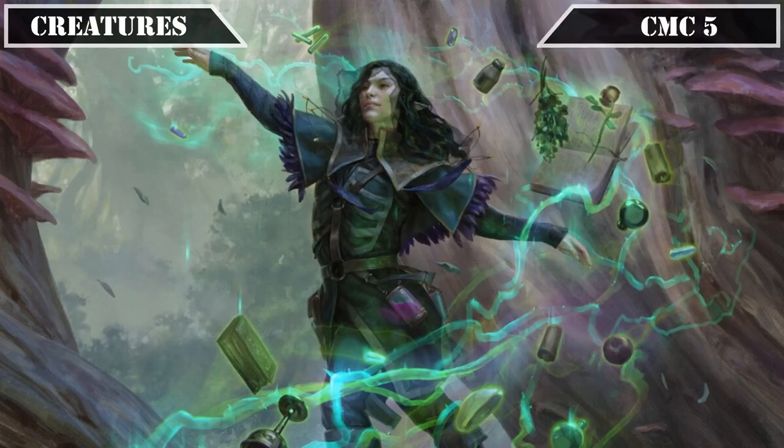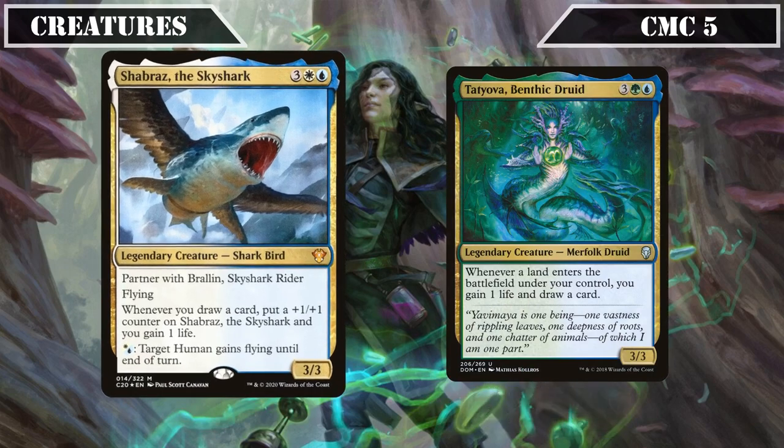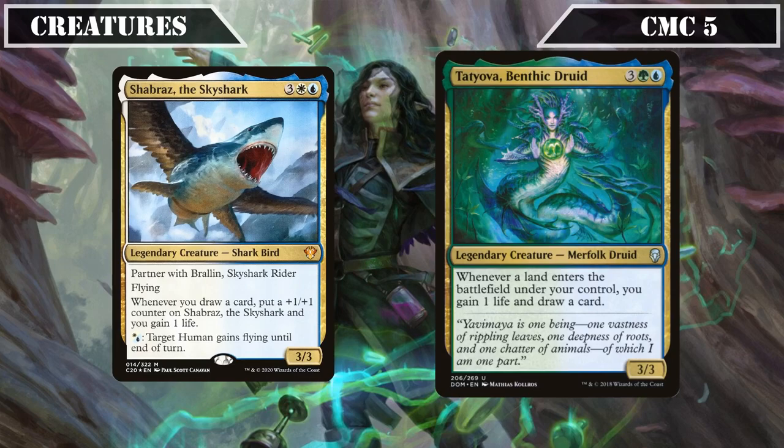Entering the CMC 5 slot, the first half brings us Shabraz the Sky Shark and Tuvasa the Sunlit Druid. Shabraz is a 3/3 flyer that whenever we draw a card puts a plus one plus one counter on itself and gains us 1 life, plus lets us pay a blue or white to give target human flying until end of turn — working very well alongside Shana to grow himself rapidly while making Shana evasive. Tatiova is another 3/3 that whenever a land ETBs under our control draws us a card and gains us 1 life, combining repeatable card advantage with land-based life gain.